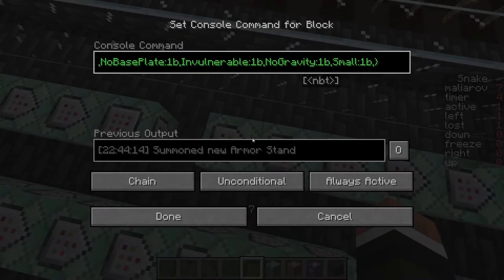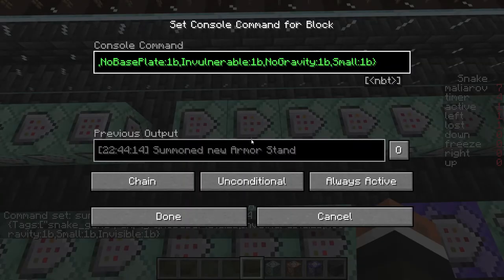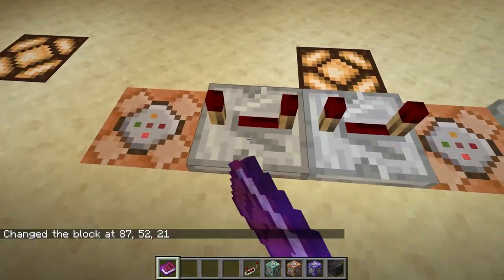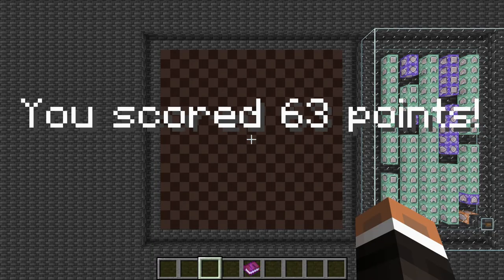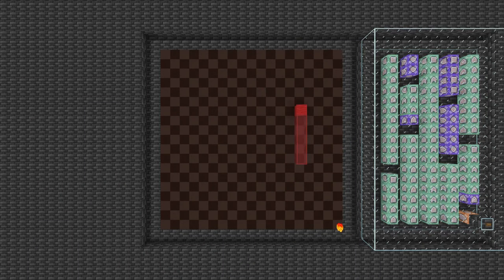Now when everything is ready, we can prettify the whole thing. First, let's make all the armor stands invisible. Then let's add a way to remotely start the program, a countdown at the start, and a message at the end. And after all this hard work, let's just simply play the game.